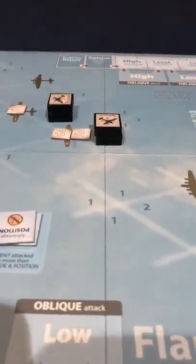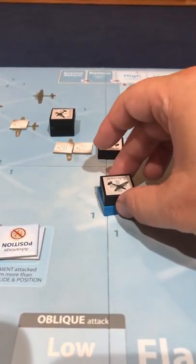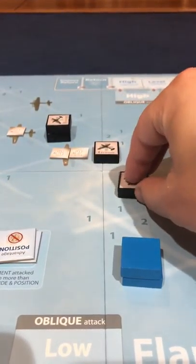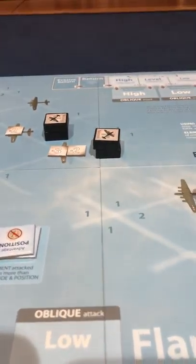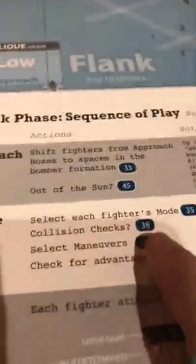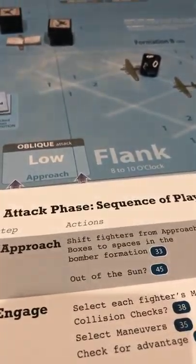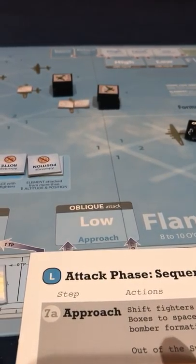Are they out of the sun? The answer is no, because the sun is over here on the flank in the high altitude zone - so no sun bonus. If I had altitude markers, I would put them underneath my fighters to show level versus high altitude so you don't forget. But they're all low altitude, so no blue markers, and there's only four fighters, so it's easy to remember.